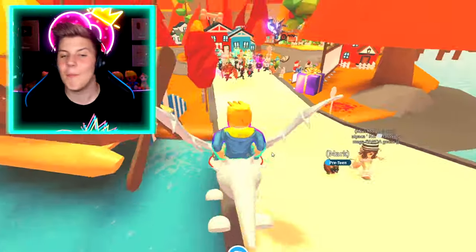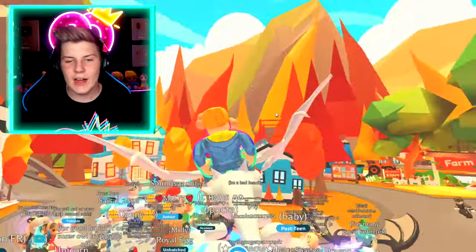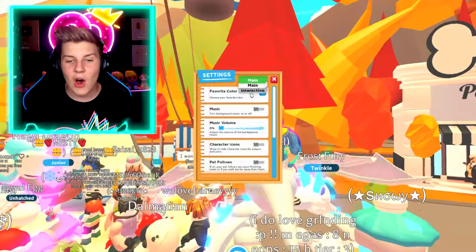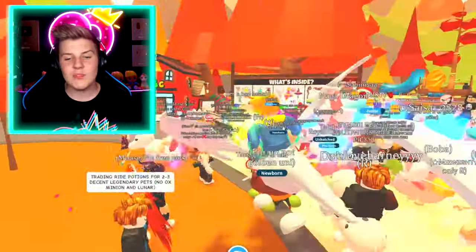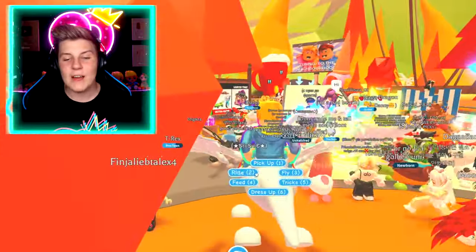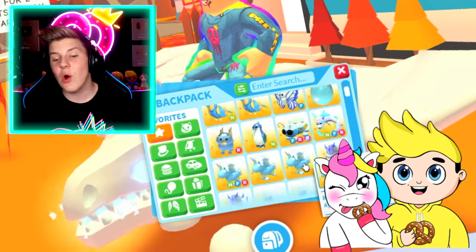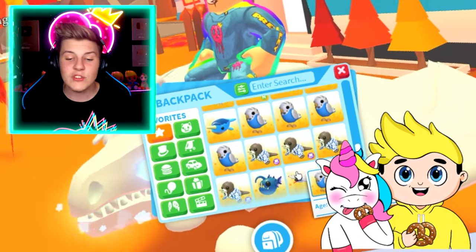Let's fly down to this main center in a crazy rich Adopt Me trading server and get this party started. Let's make sure that our trades are on — there we go. Everybody can trade us so that we can have an awesome time trading our Fly Ride Frost Dragon as well as all of these other pets. Look at all of these blue pets, Pretzel Army — we've got so many blue Adopt Me pets that I'm gonna be trading today.